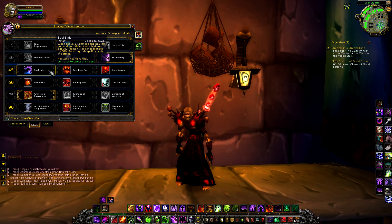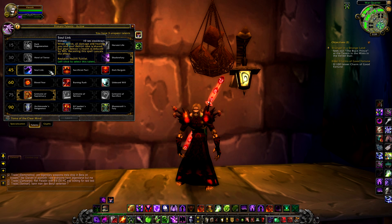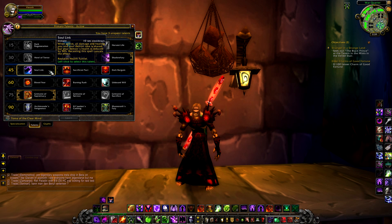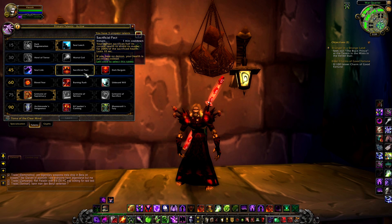Tier 3 is all about damage prevention and sacrifices. Choice 1 is Soul Link — this instant cast spell on a 10 second cooldown ensures all damage and healing you and your demon take is shared, but your demon's health is reduced by 50%. Recasting cancels the effect, and this spell replaces Hell Funnel entirely. However, choice 2 is Sacrificial Pact, which may make you take Soul Link lightly.